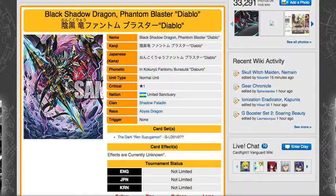The cards shown so far are these four. Black Shadow Dragon Phantom Blaster Diablo — I think he'll probably be a stride unit or a Grade 3 stride of some kind, but most likely a stride unit. We don't know his effects yet, but hopefully they'll have him be like a stride unit while we can still play Phantom Blaster Abyss.